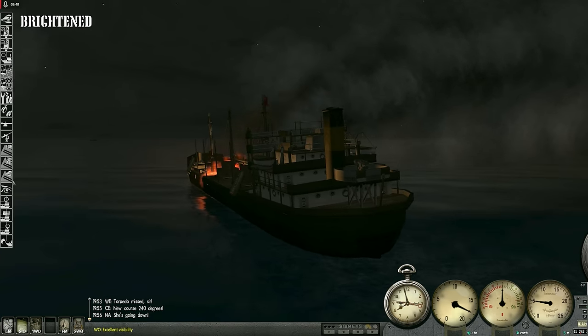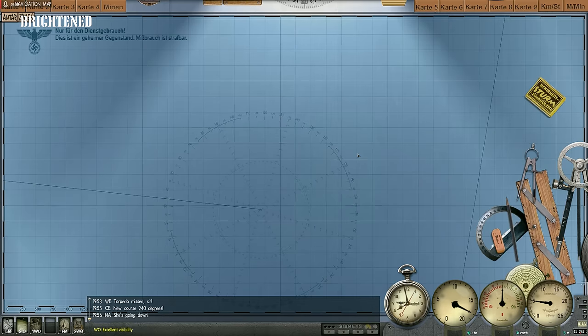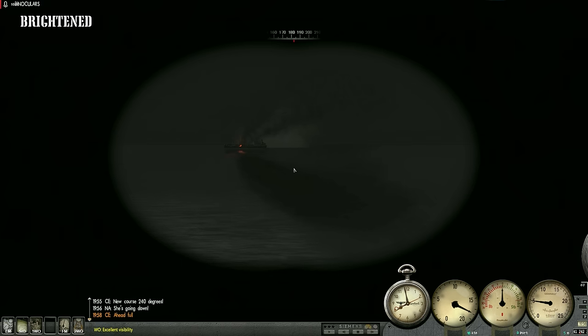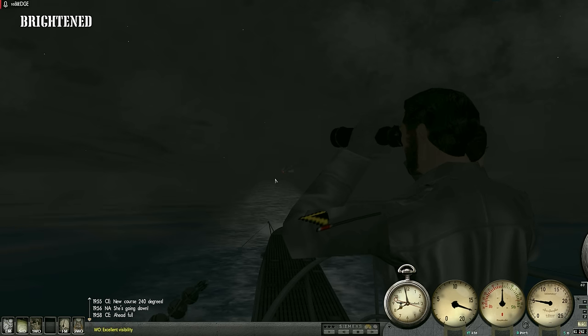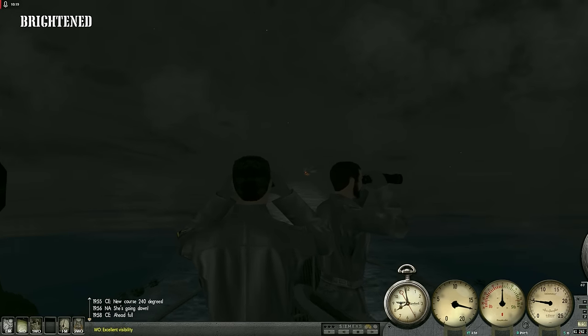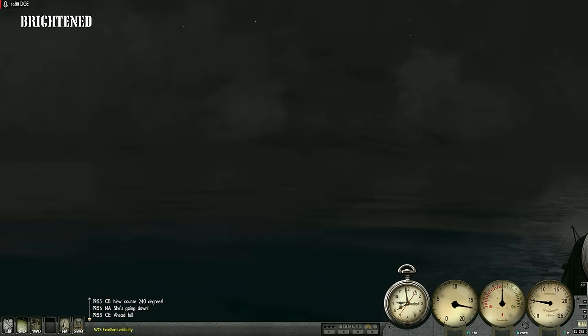What did we actually sink? We sank a medium merchant type 39 of 3,896 tons. So in total, that gives us a really nice tonnage for today — a good start to this patrol. Slow down the boat; we don't need to stress our engines too much — they have endured a lot today. I think I'm far enough away from what is happening behind me that I don't need to worry about detection. I think we have gotten away without repercussions here.